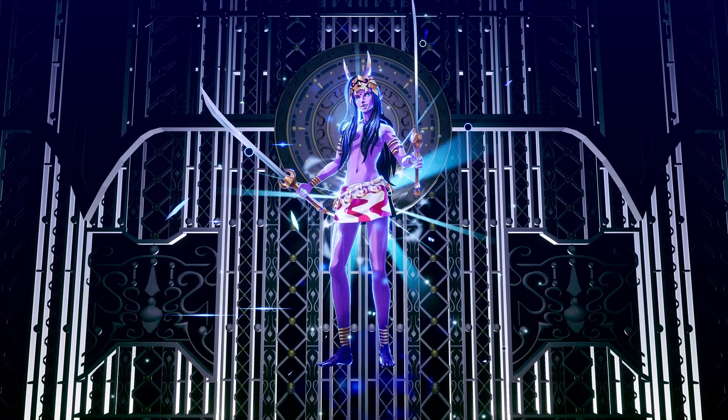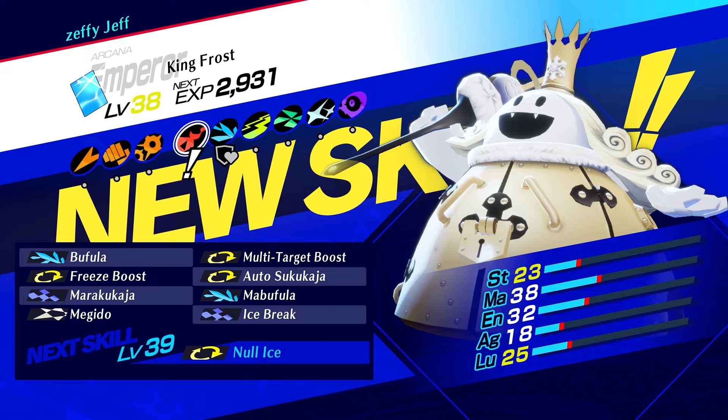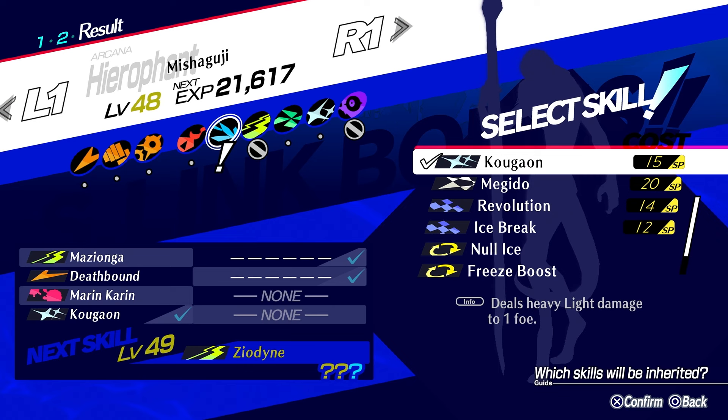So in this video I will be telling you my process on how I fuse personas in the game. This will include how to go about determining what personas you want, what skills you want on them, and even go into detail about the range of personas you may want to consider taking to Tartarus or boss fights. I will also be going through how to eliminate weaknesses in the process.